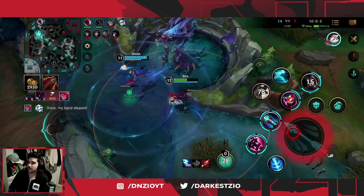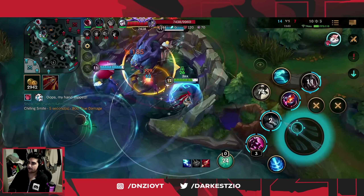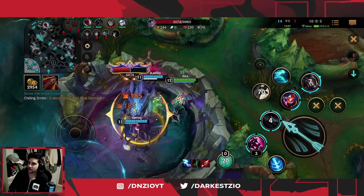I would have had the quadra but Zoe took my kill and then went and killed herself — smartest Zoe player. Now we just do Baron because there's no point not to — four people are dead.